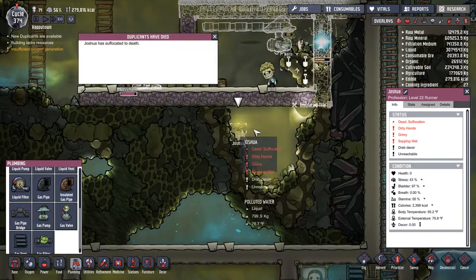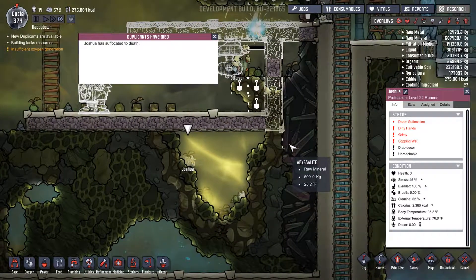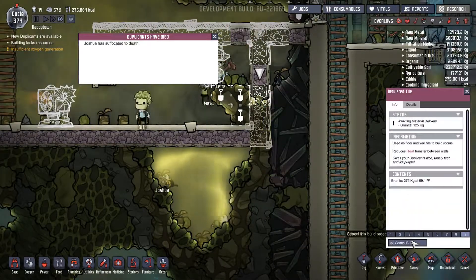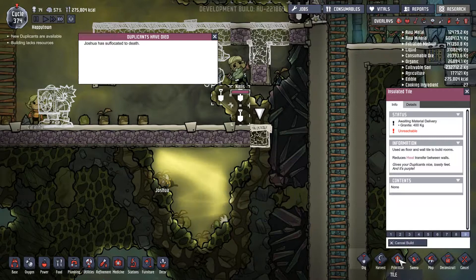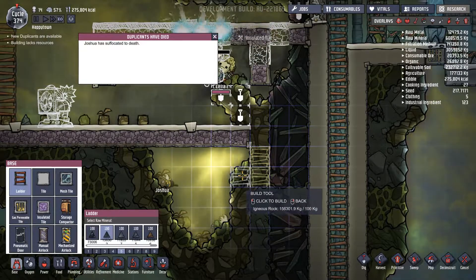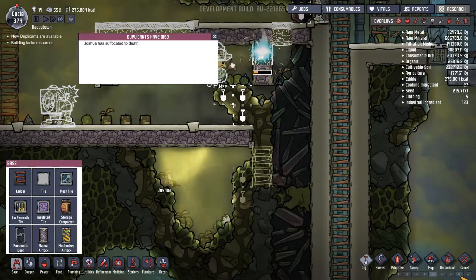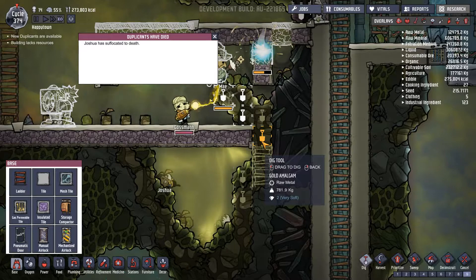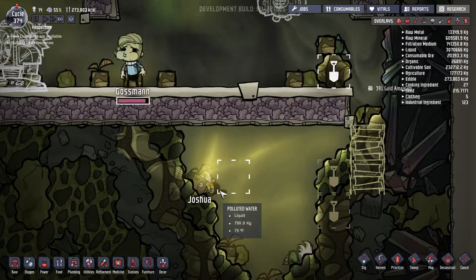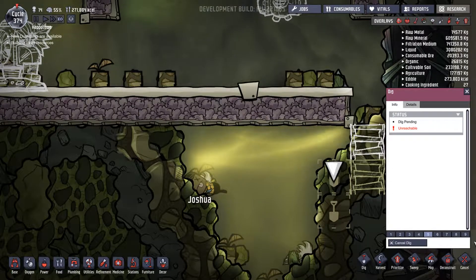Somebody died — who died? How the hell did you die, Joshua? What is wrong with you? Come on, Joshua — what did you just do? Cancel. Somebody go get Joshua's body, please. Dig this out. Emergency dig all of this as well. Why did you jump down there, you idiot? High priority dig out everything, please.